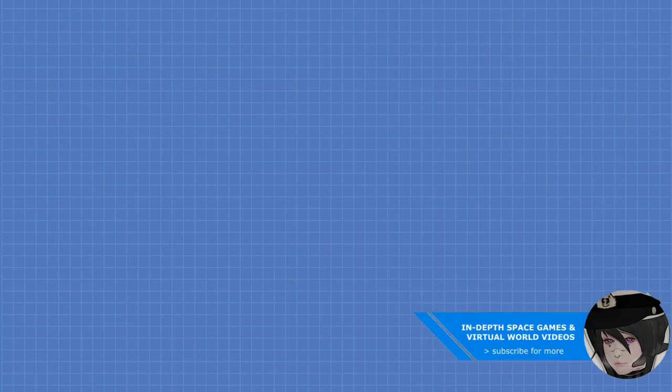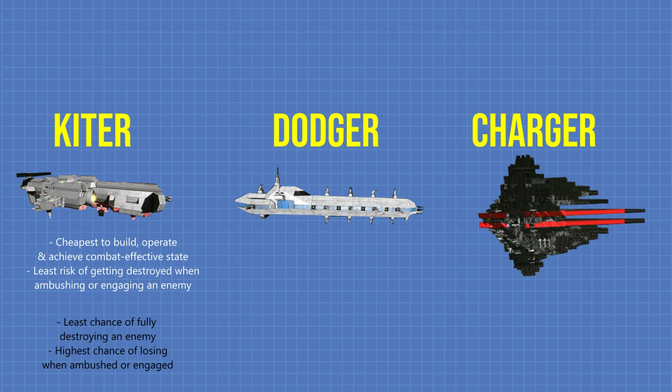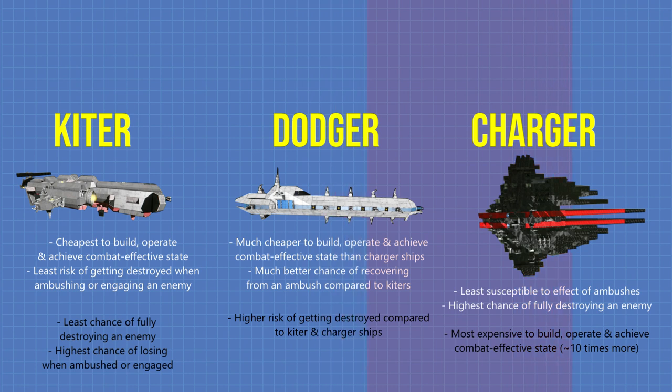In this video I'm gonna show the top three fighting styles that PvP players use in Space Engineers. There's the kiter, which basically uses ships with a lot of backward thrusters and a lot of forward firing weapons. Then there's the dodger, which is basically my longsword fighting style, which dodges around an enemy ship with a lot of turrets, disabling the enemy ship that way. And finally there's the charger, which uses a lot of heavy armor and forward thrust with a lot of forward firing weapons, and they basically charge at an enemy with their ship.